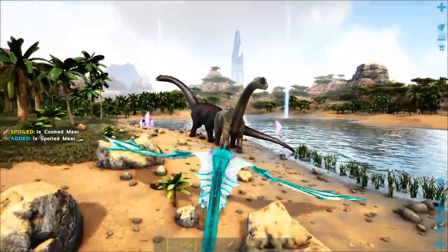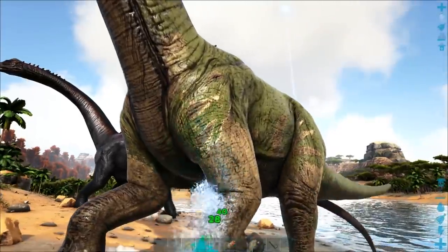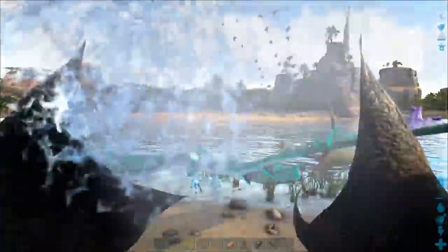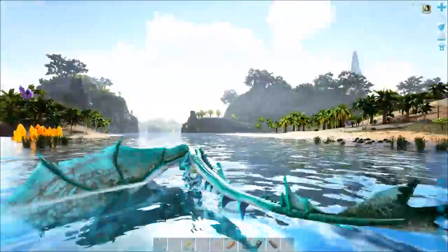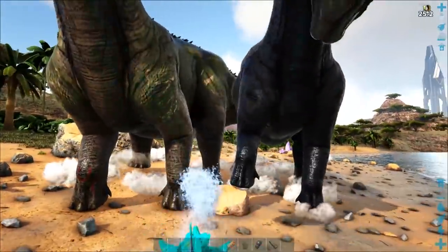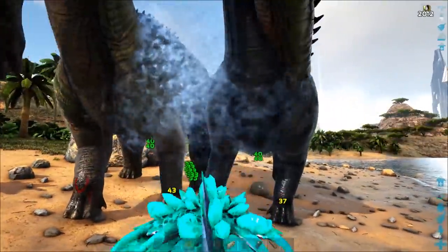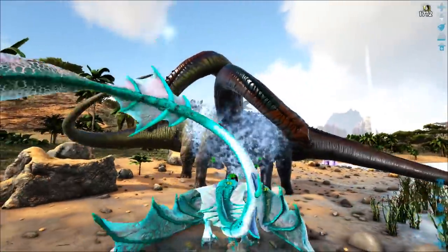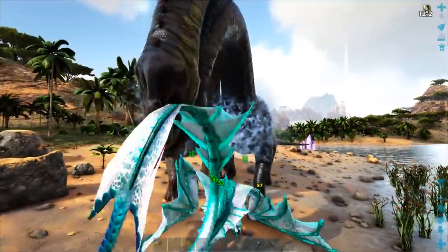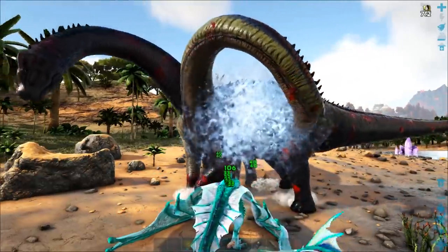Let's test out its damage. Without the buff active, use right mouse button to do its steam breath — that's 28 damage as a continuous stream, then you get a 40 damage over time tick that lasts a few seconds. After touching the water and getting the buff, that goes up to 33 damage from 28, while the damage over time remains at 40. So there is a slight boost in damage. And if you bite it with the left mouse button, you'll get 106 damage on this wyvern.